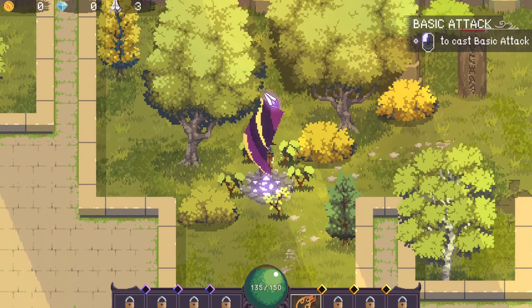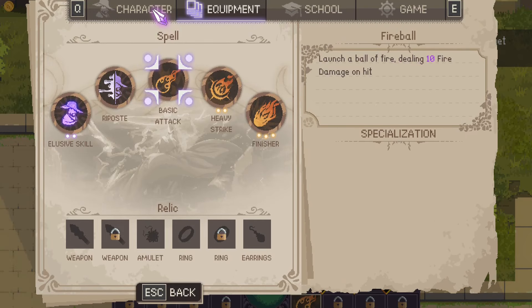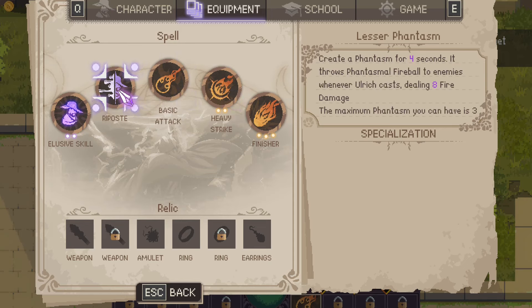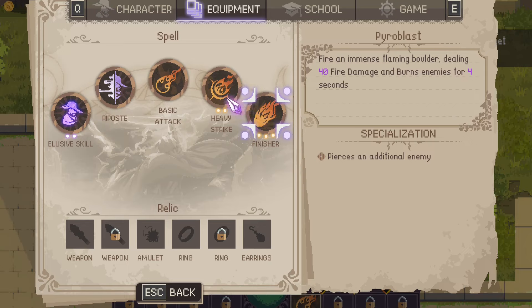Okay, so that's a combo point — you get one combo point when attacked. Combo points turn your attacks into different skills. Equipment: Heavy Strike, Finisher, Riposte — create a phantasm for four seconds. It throws phantasm fireballs at enemies whenever you attack, dealing eight fire damage. The maximum phantasms you can have is three. The Finisher is Pyroblast, firing an immense flaming boulder dealing 40 fire damage and burning enemies for four seconds.